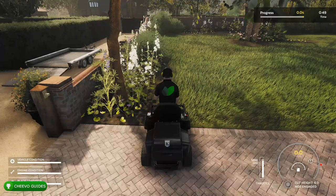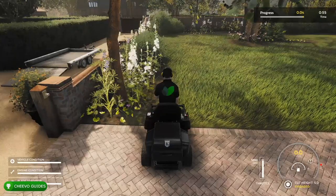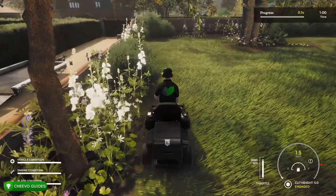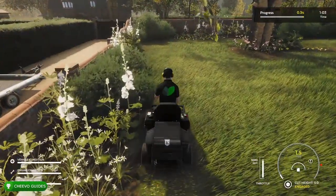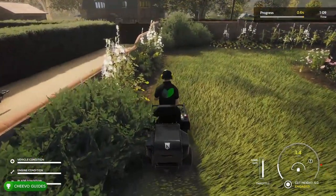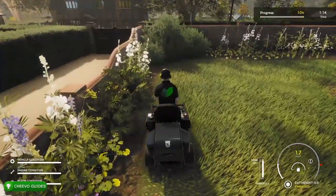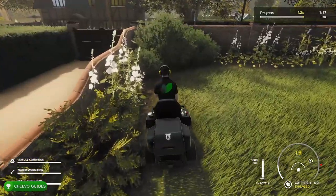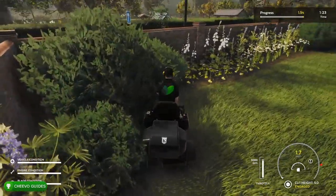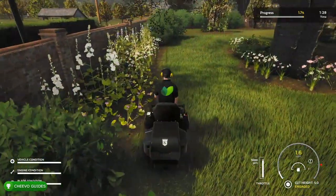Starting at the edge is the part where you need to take your time the most so you don't accidentally chop up the flowers or anything like that. I went ahead and adjusted my height to five centimeters — it shows you on the lower right corner what height you're cutting at, and it will also show you if your blades are engaged or not. As you can see they're engaged and I'm starting to cut the grass. This mower does go faster, but I like to take my time on the edge.